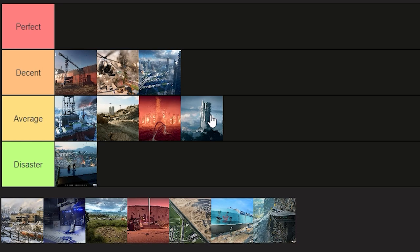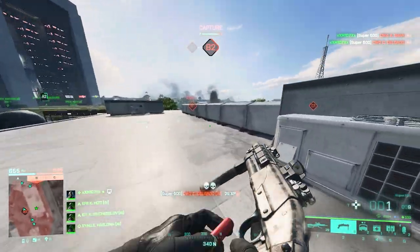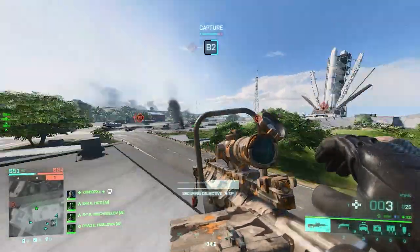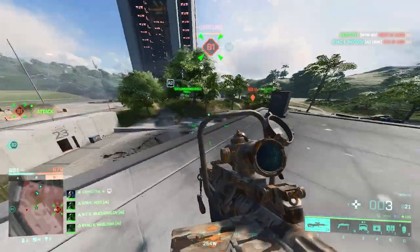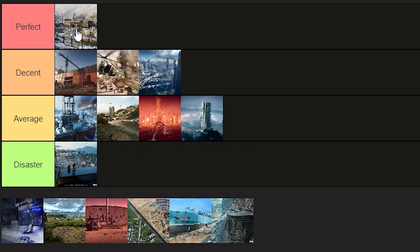Next is Orbital, which in my opinion is another average map. Objectives are disconnected most of the time — even from B1 to B2 within a single sector there's a lot of walking. C2 especially is completely out of the equation and you literally need a light transport to get there. A1 and A2 are nicely connected, and within sectors there is some connectivity, but as a whole none of the sectors connect to each other. A1 site is the only thing keeping this from disaster.